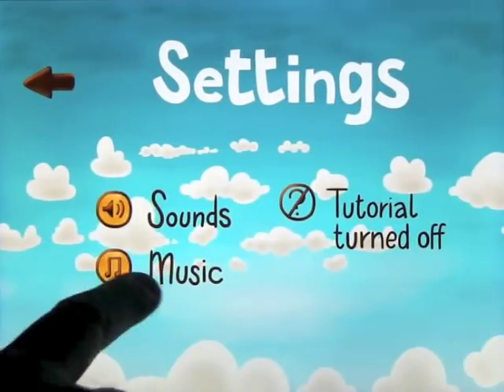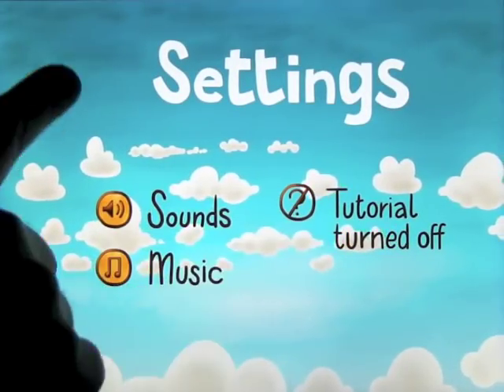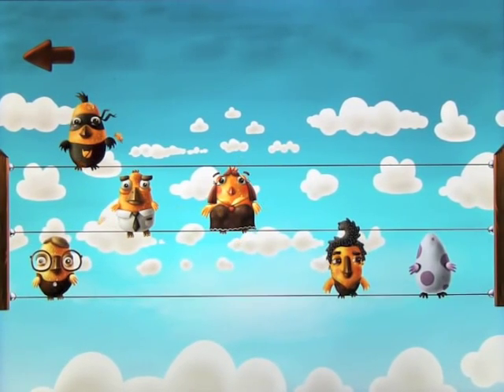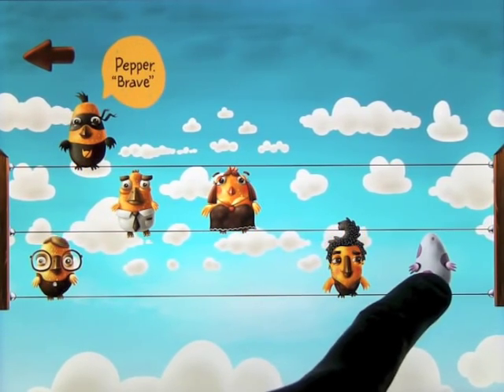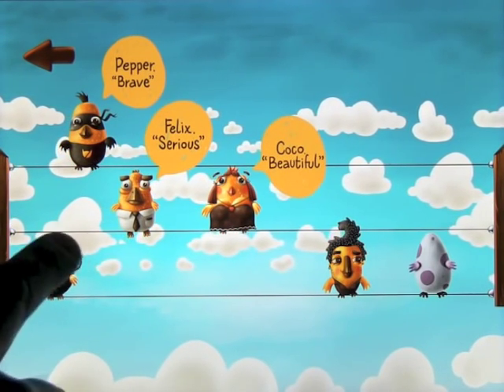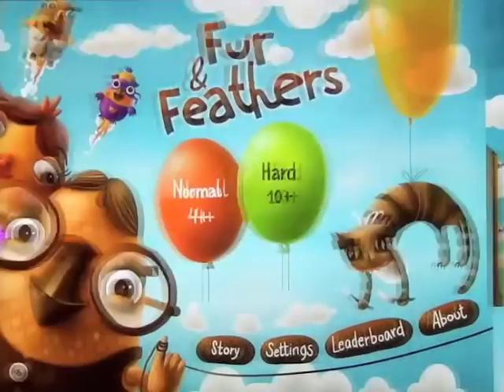You can go into settings and turn the music and sound off if you want, and watch the tutorial. There's a little bit about the story, which shows you the characters. This guy will start to tick at some point and then explode if you don't match him up in time. I'll show you how all that works.